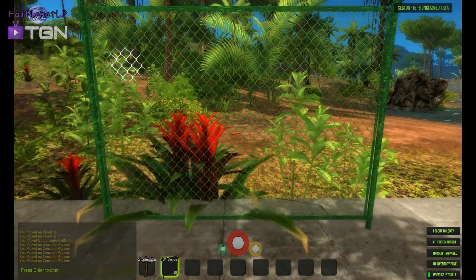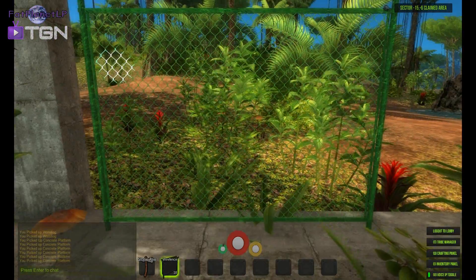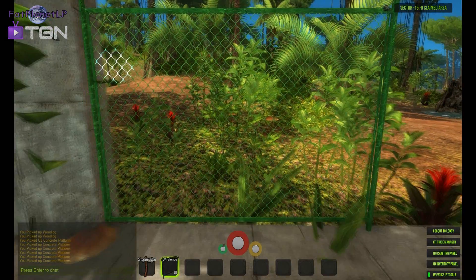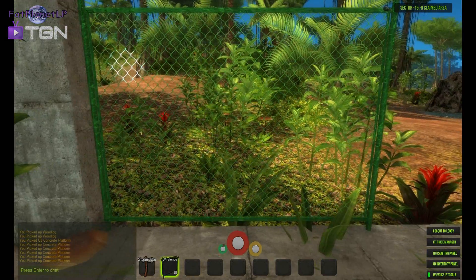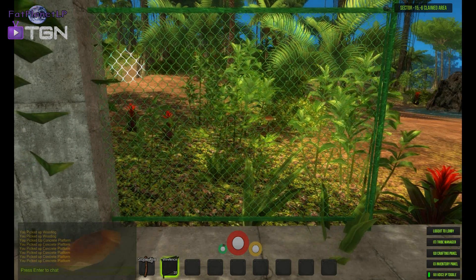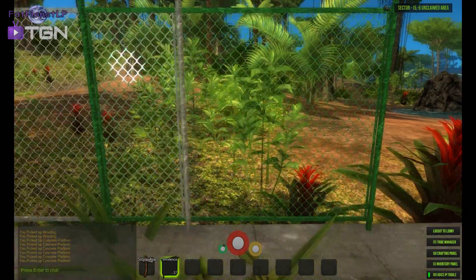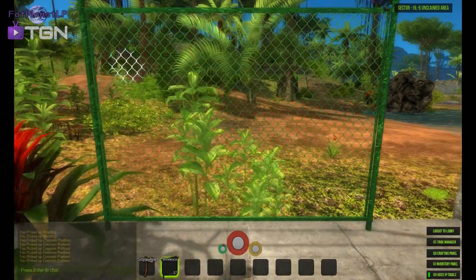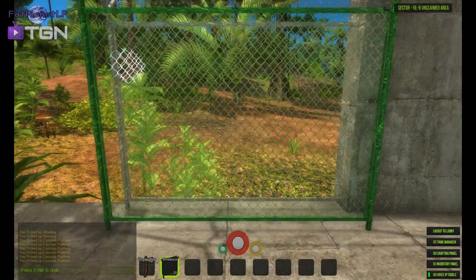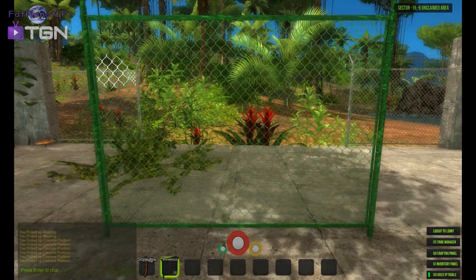Looking at the statistics right now: we have 20 players and 522 nodes of stone - oh my god. Yeah, I believe it, I've seen them. We're probably gonna have to put two more there. We need a foundation and a doorway.